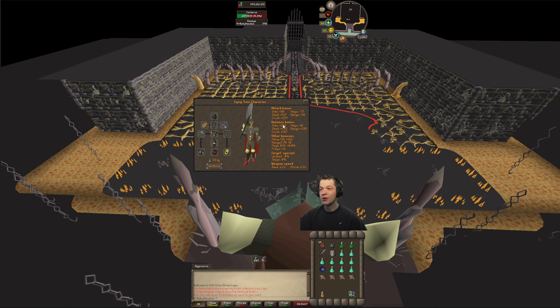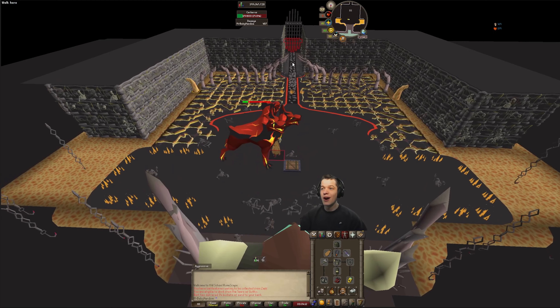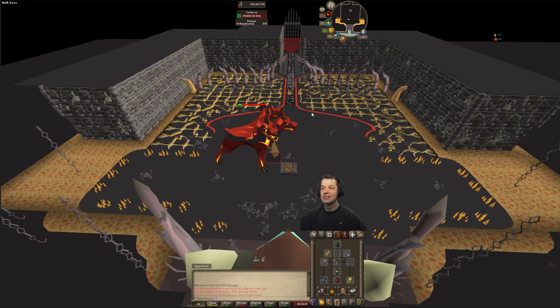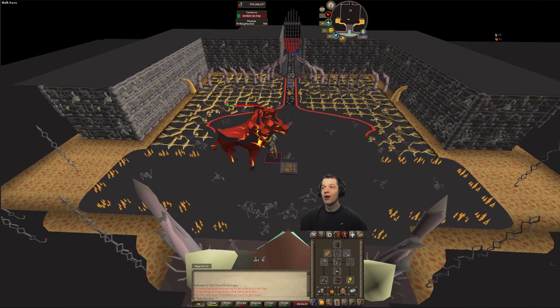If we look at our stats here — there's a 91 max hit, absolutely juicy. What I was saying is that even though our slash accuracy is actually higher than our crush accuracy, because Cerberus has a lower crush defense, you're actually going to get a lot faster kills.